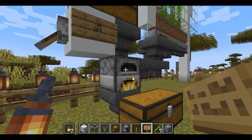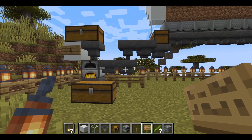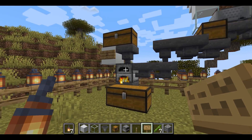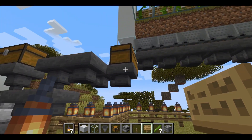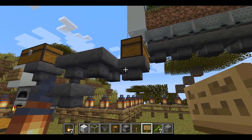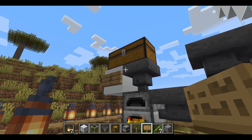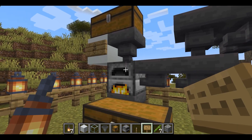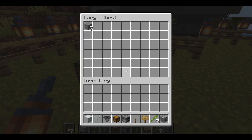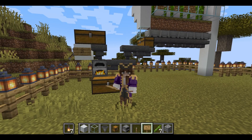Eventually this will turn off once it runs out of material to cook. And so that's how you make an automatic furnace from our bamboo farm. You just run a line of hoppers from a chest into the side of the furnace, feed material into the top, and out of the bottom will come the cooked material — the stone, in this case. I hope you enjoyed this little mini Minecraft tutorial. Please feel free to leave comments down below and I'm looking forward to seeing you next time. Thank you.